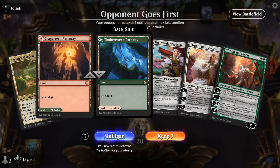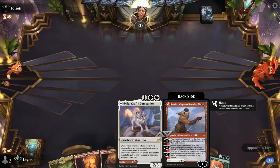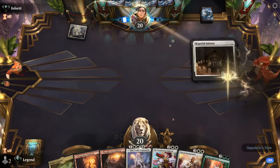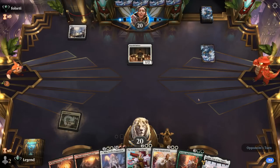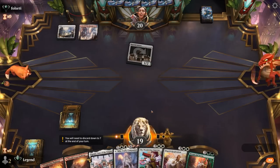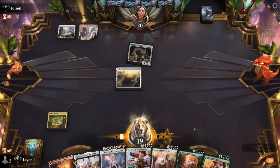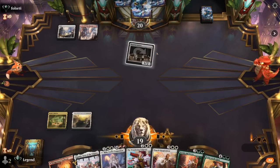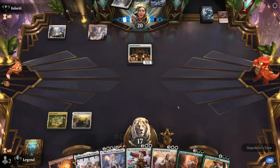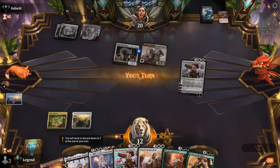We're on the draw with a hand that's a little slow, missing cheaper cards and no sweepers. We'll just hope that Mila into a bunch of Planeswalkers is good enough. Turn-one Plains is scary, especially against Mono White where cards like Thalia and Spellbinder are punishing for a slow deck. But the opponent is Red-White, which is strangely comforting. A Cavalier shows up giving Initiate a counter — it's going to hit pretty hard, so we're under pressure.